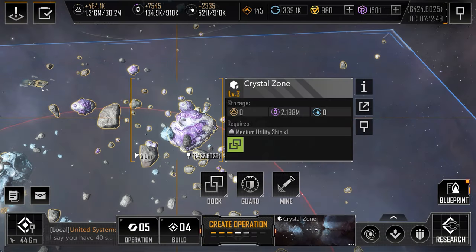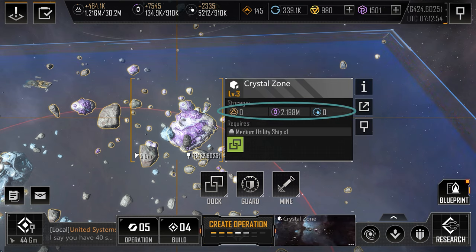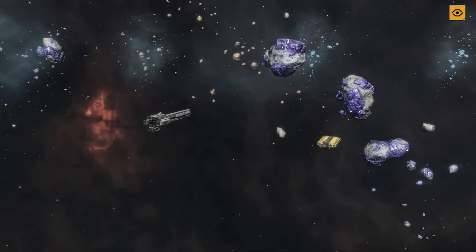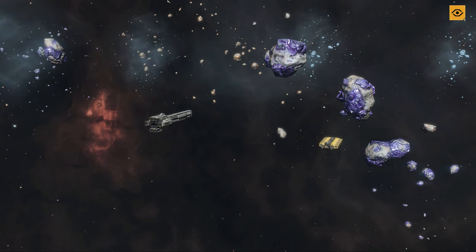When you look at a mining node, you'll see some information about the resources contained within it. For the most part, they'll contain one specific resource. Each mining node also has a level which is indicative of both the number of resources contained within it, and the tier of mining ship you'll need to use in order to mine it. It's worth stressing that higher level rocks don't give you an increased income on an hourly rate — it just means you'll be able to mine it for longer before depleting the node.